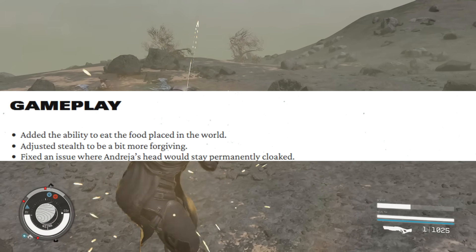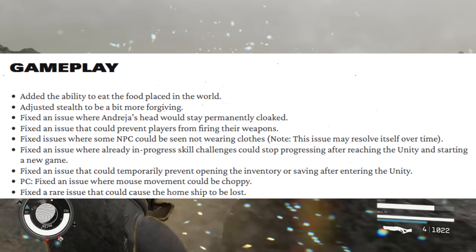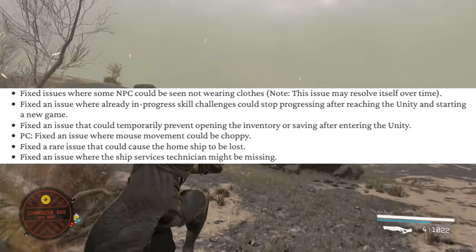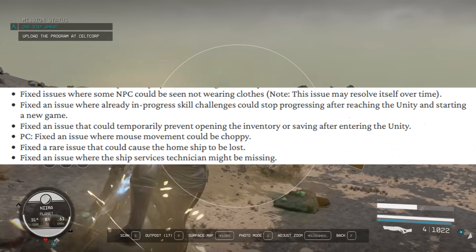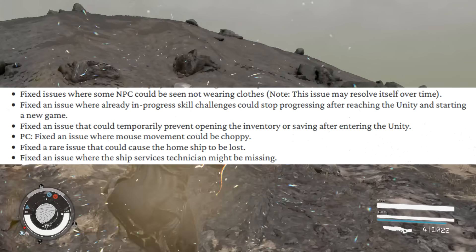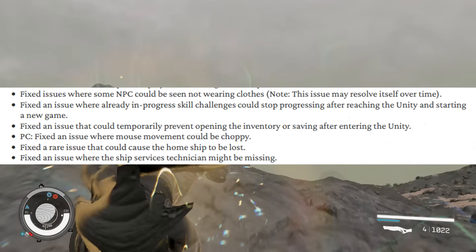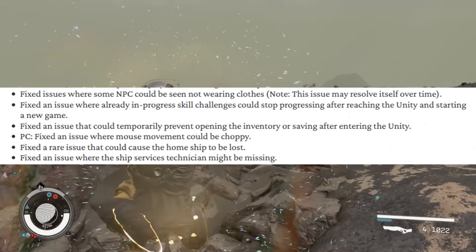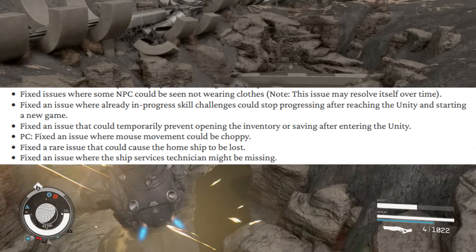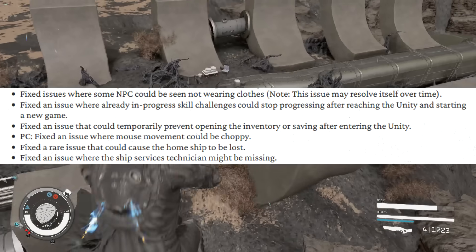Going towards the middle, you'll see it says 'fixed an issue where some NPCs could not be seen wearing clothing — note this issue may resolve itself over time,' so you'll just have to continuously play and eventually it will fix itself. The developers also fixed an issue where already in-progress skill challenges could stop progressing after reaching the Unity and starting a new game, fixed an issue that could temporarily prevent opening the inventory or saving after entering the Unity, and on PC, fixed an issue where mouse movement could be choppy.